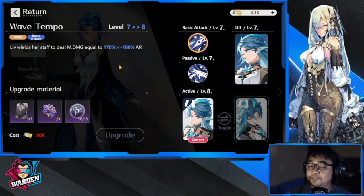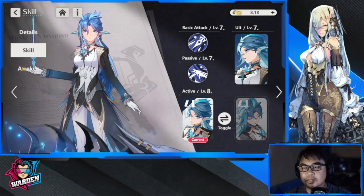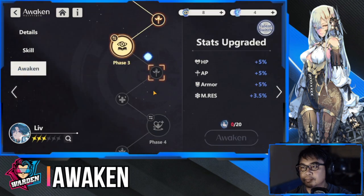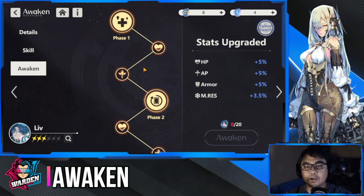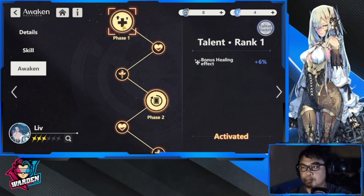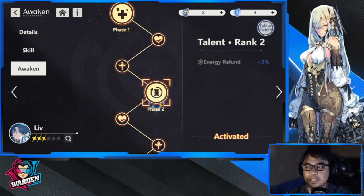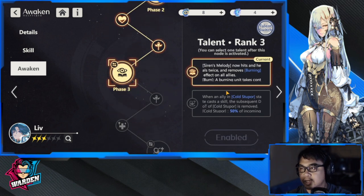The last skill you should level up is the basic attack. Moving on to her awakening: I got Liv on an off-banner pull. Phase one gives bonus healing, which is nice since she has built-in heals, plus energy refund.